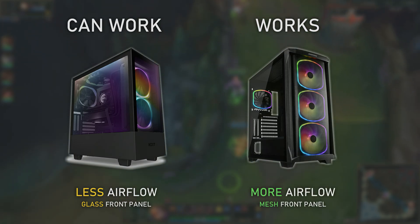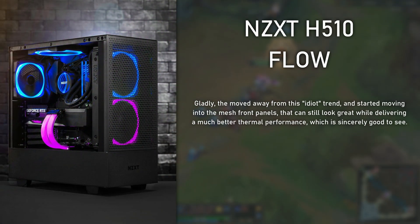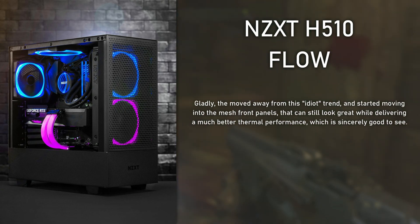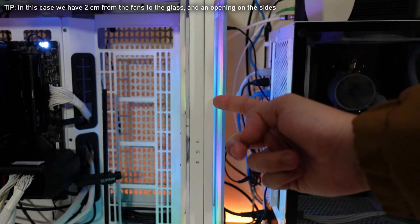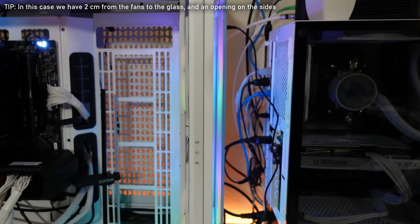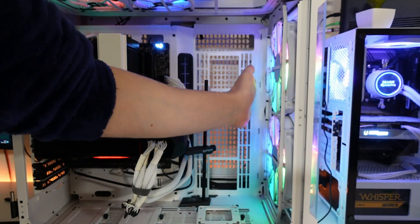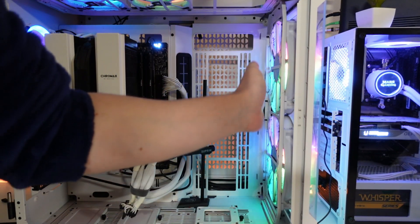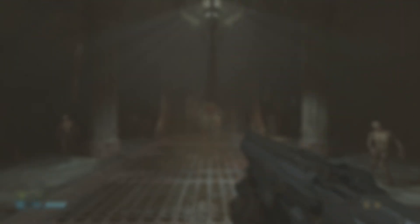This happens mostly with tempered glass cases — specifically cheaper ones with a front glass panel — where there is very little space between the fans and the glass. Since the glass has no holes to let air move properly like mesh panels do, it doesn't matter if you have two, three, or 100 fans in the front: if there's not enough space, the fans will just recirculate heated air inside the case. One simple way to check if your front panel airflow is choked is to put your hand in front of the fans and see if you can feel air flowing in almost every position. If not, remove the front panel and try again — if the difference in airflow is easily felt and temperatures drop, you have a problem there.